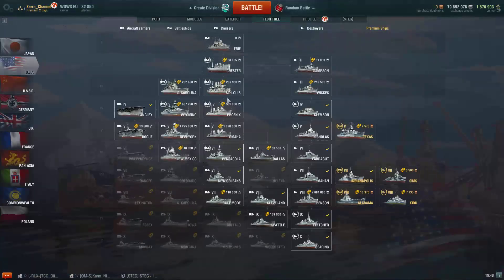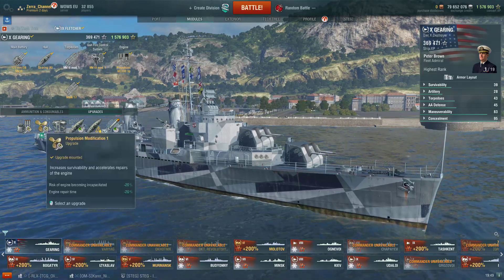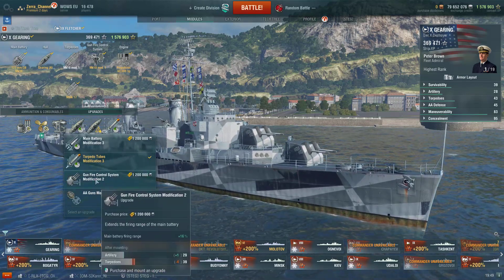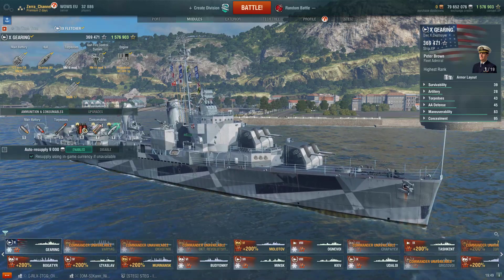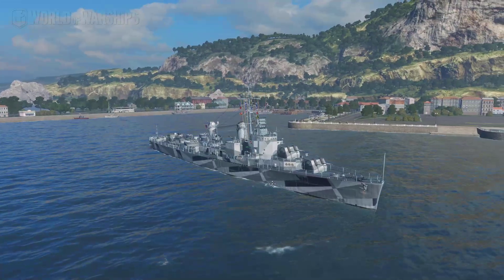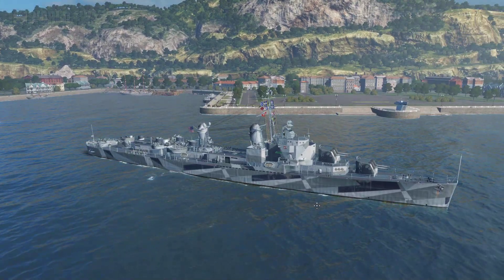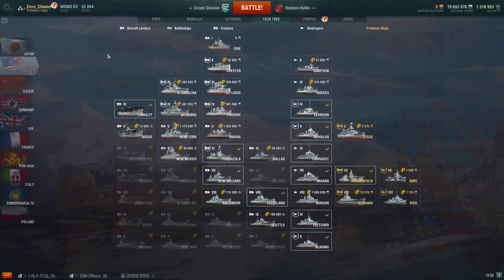Let's go to the tech tree. I also have the Gearing. You might want to go to upgrades and put in the AA modification 2, and probably instead of something else go for the AA gun modification. Why? Because with Advanced Firing Training and AA Defense, when you buff everything, the Gearing will be a powerhouse. I'm not saying you'll shoot down a lot of planes, but you will definitely panic them and defend yourself. Overall the best line by far will be the US.